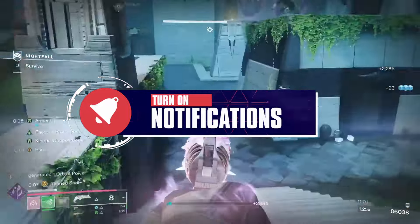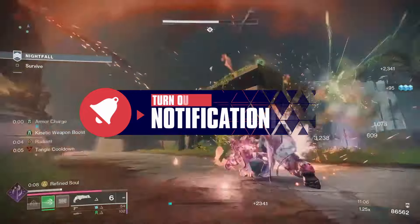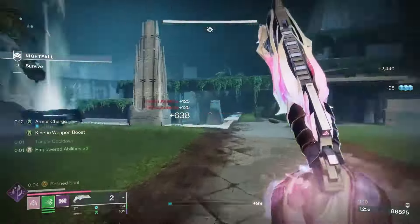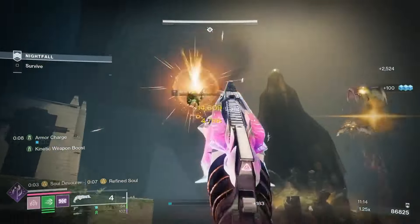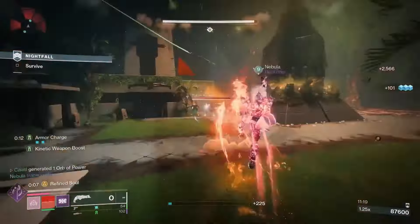How to earn them: the exotic class items are going to be part of a new activity that unlocks after the raid world first, at the beginning of week two. We don't want to spoil what the activity is about or how to unlock it, but we can say it's farmable and you'll get a guaranteed random roll each time you complete it.